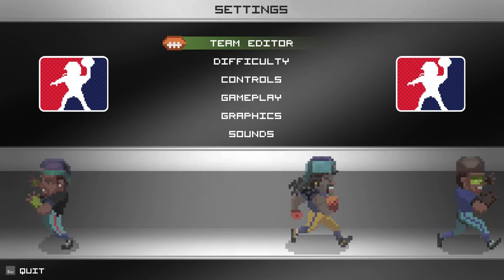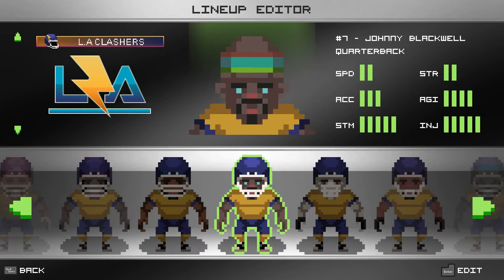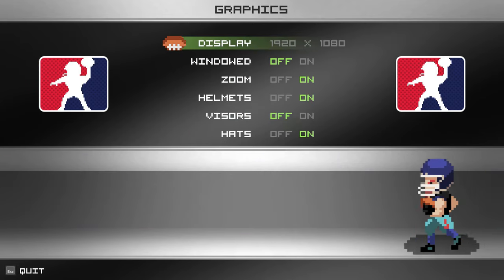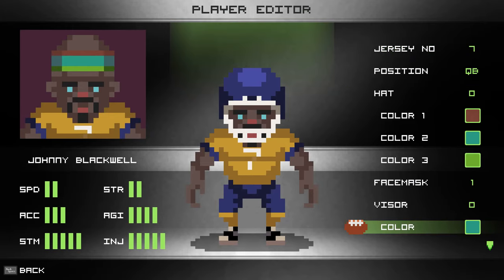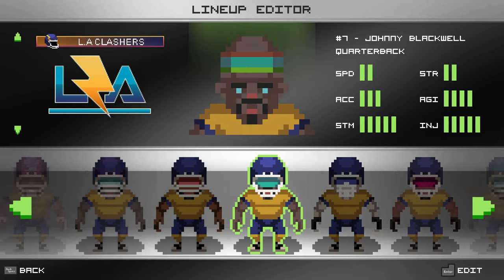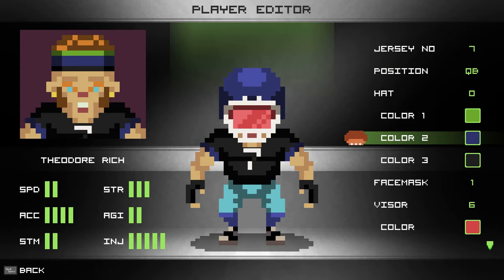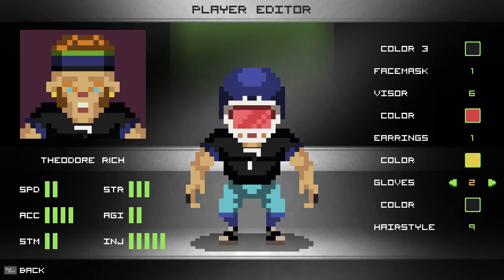If I go back and put helmets on and take off visors, the visor option disappears accordingly. It's going to adhere to whatever settings you have - what you turn on in settings determines what's shown in the game all the way around. So let's go back to Theodore Rich and review his settings: we changed his number, visor, face mask, and earrings. For gloves you can do full gloves, open glove, tape, or no gloves - you pick whatever color tape you want.